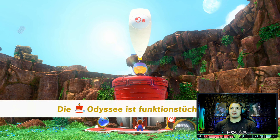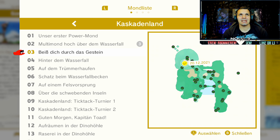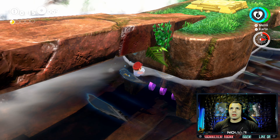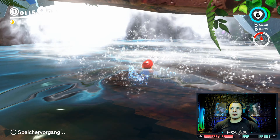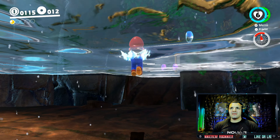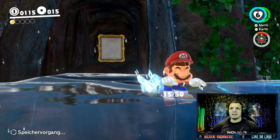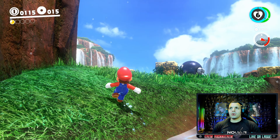Hoch über dem Wasserfall. Die Odyssey ist funktionstüchtig. Den dritten Powermond, beißt dich durch das Gestein, findet ihr hier. Auf geht's zu unserem nächsten Powermond. Aber als erstes tauchen wir hier mal ab, um uns nochmal drei violette Münzen zu holen, meine Freunde. Da hinten haben wir auch nochmal welche. Da schwimmt ihr einfach hier durch den Wasserfall und holt euch die nächsten drei. Dann sind wir bei 15 von 50 - läuft schon mal richtig gut im Purple Coin Bereich.